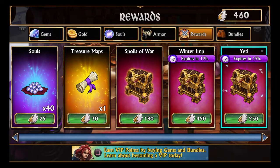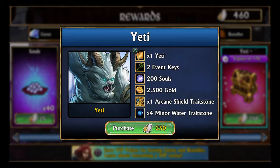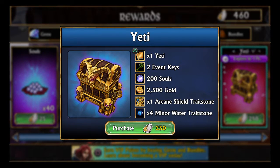Hey everybody, it's Ty Camden here. I'm playing Gems of War and I've got enough wings to buy the Yeti. I got the Winter Imp last time, and now I'm gonna get the Yeti. Let's do it — let's take a look at him. There's plenty of other stuff that comes with it, but I want to see the Yeti.